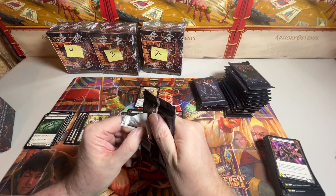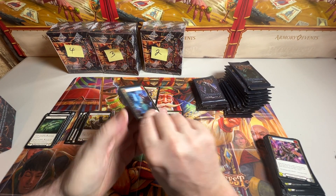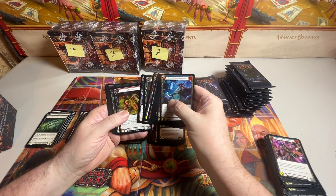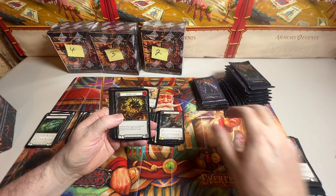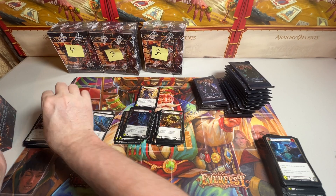We've got a Majestic. I was wondering, because I really don't remember what the Majestics are in this set. Rare. Common Foil. Equipment. Two Tokens.